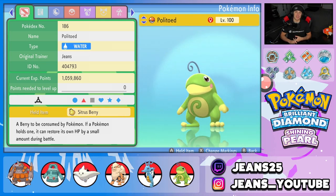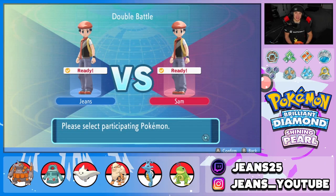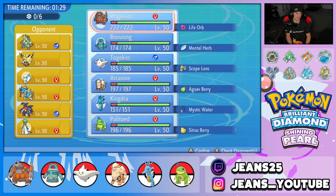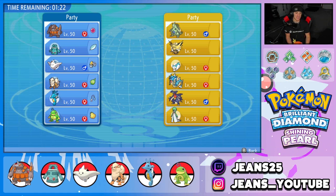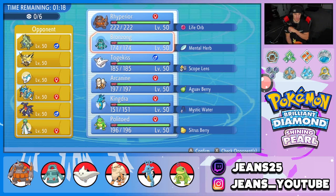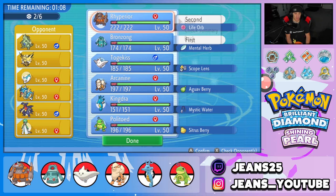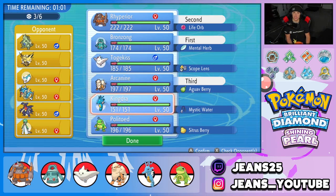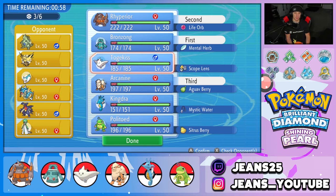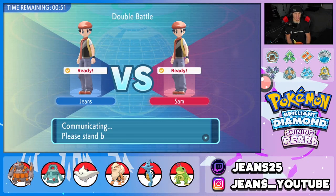Let's hop onto the ladder and get some wins with this Rhyperior Trick Room team. First, we need our magic Magikarp on the lap for some carp luck. Battle number one — we're going up against a cool team: Tyranitar, Zapdos, Pachirisu with nuzzle and Follow Me, Gyarados, Garchomp, and Gardevoir. Bronzong is a must here. We'll lead Bronzong and Rhyperior, get Trick Room off, and roll from there, bringing Arcanine and Togekiss in the back.